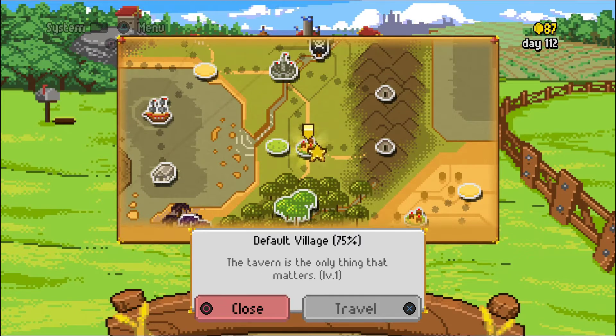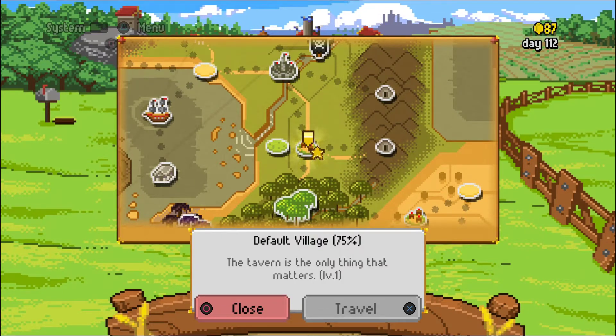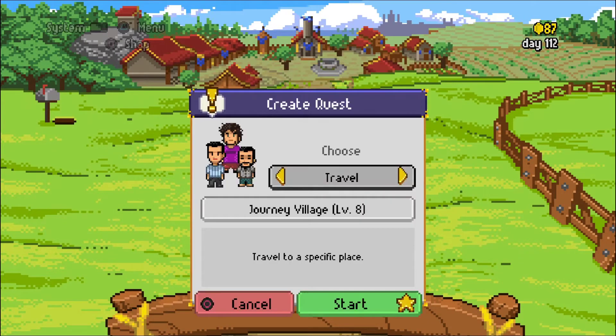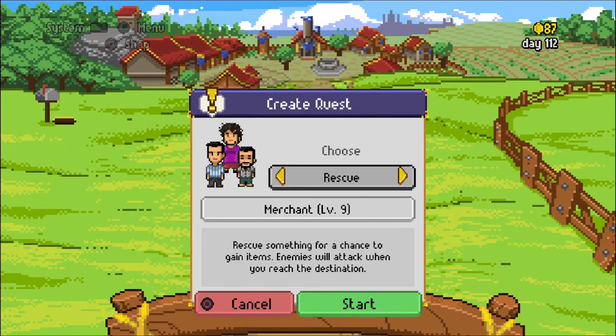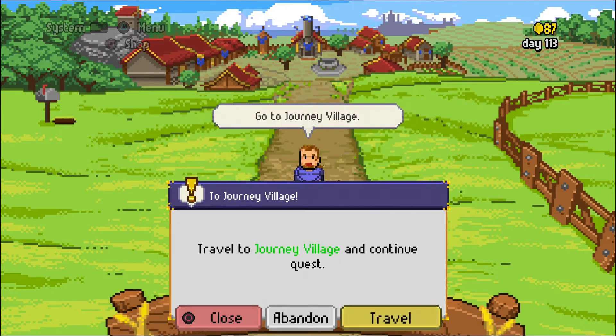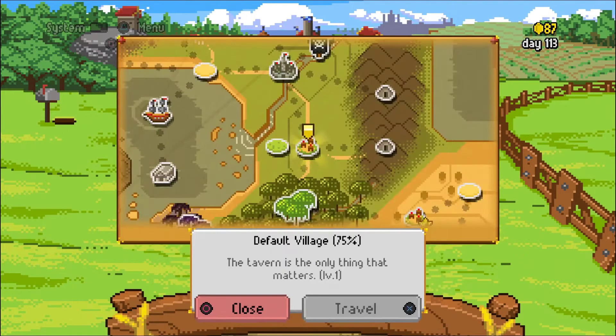Hey folks, welcome back. We are continuing our sessions with Knights of Pen and Paper. Last session we went to visit the king a little bit. This session we are actually going to do this merchant quest. Let's go ahead and go to Journey Village.